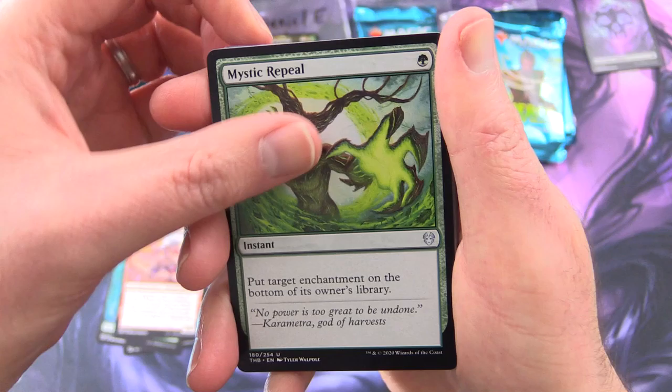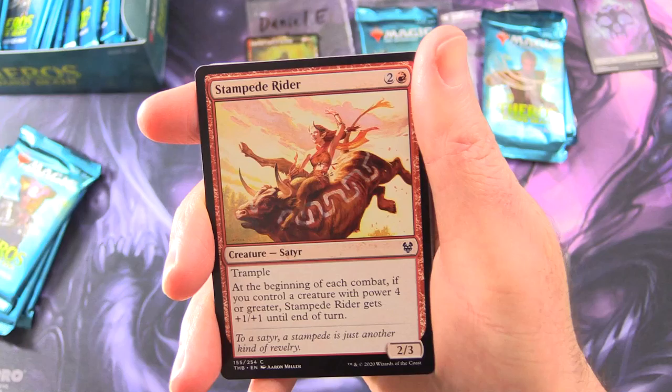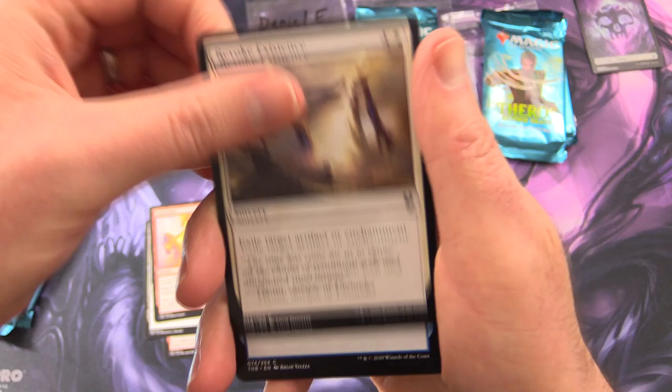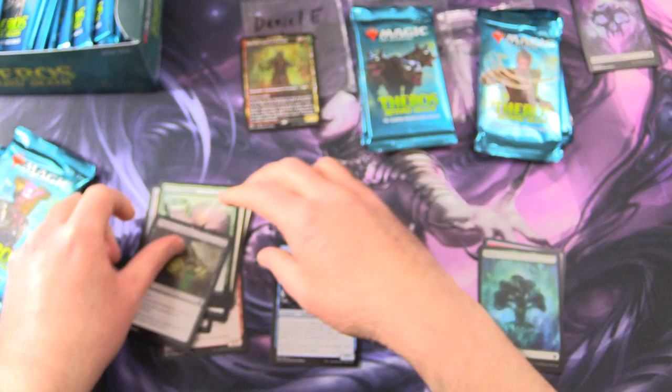Okay, uncommons: we have Dream Shaper Shaman, Mystic Repeal, Shoal Kraken. And the commons — Stampede Rider, Nextborn Corsa, Final Flare, Revoke Existence, Thirst for Meaning, Karametra's Blessing, Omen of the Sea, Bronze Sword, Gift of Strength, Farika's Libation. And that is it.